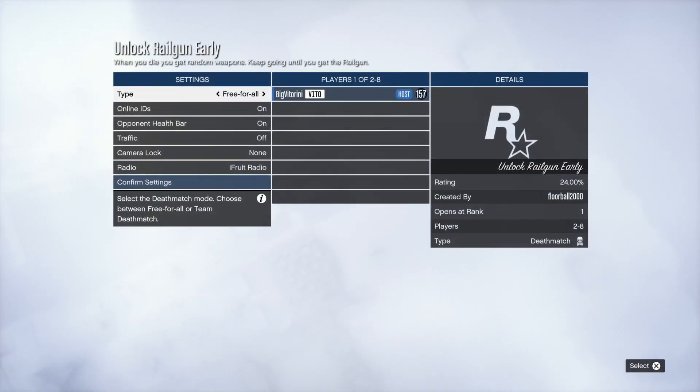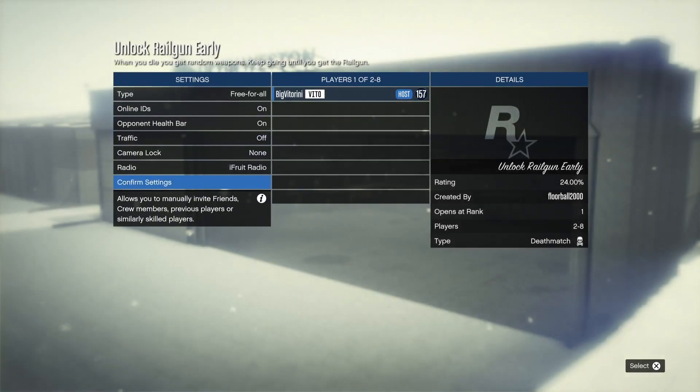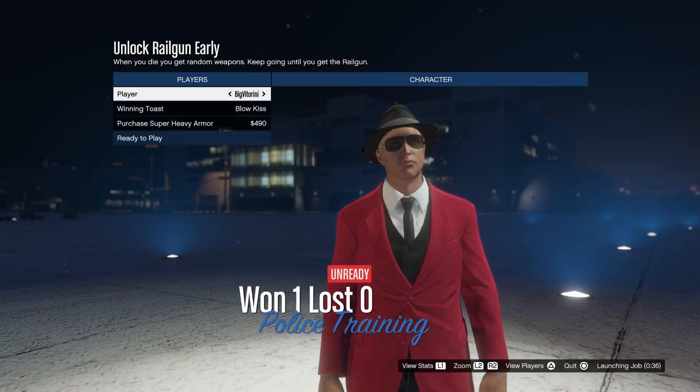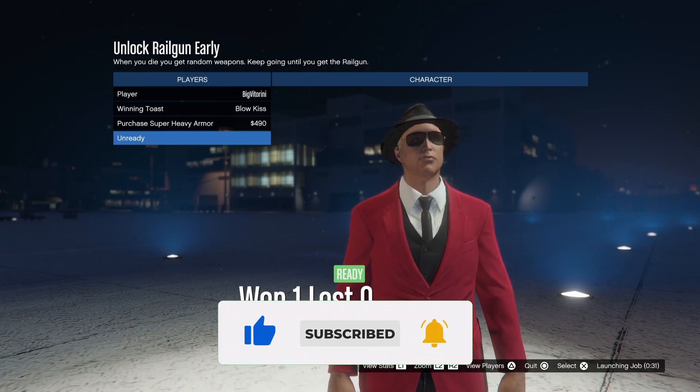What you'll need to do on this job is keep killing yourself until you spawn with the railgun — it's very simple. You need to invite a second person to help you out with this one. You can find people in my Discord server if you need, or comment down below to see if anyone helps you out.